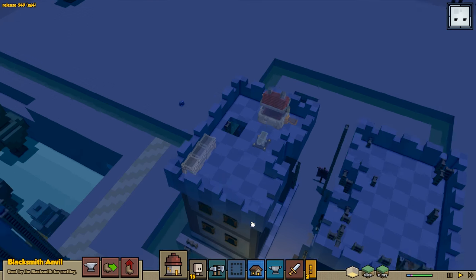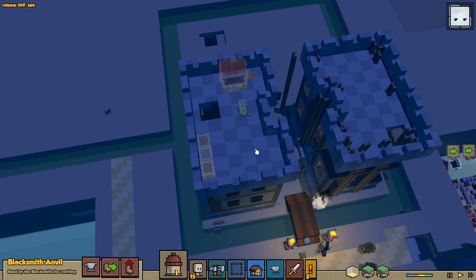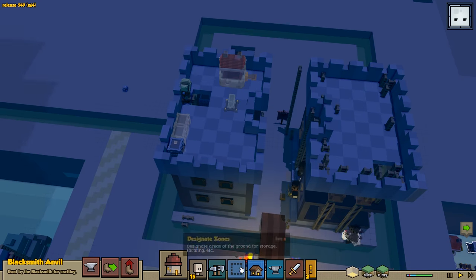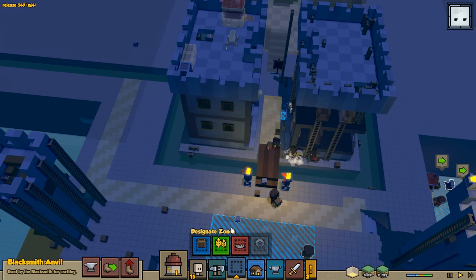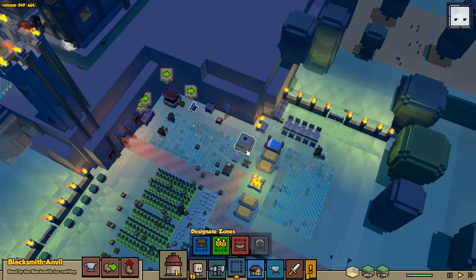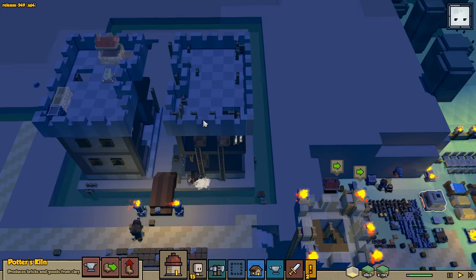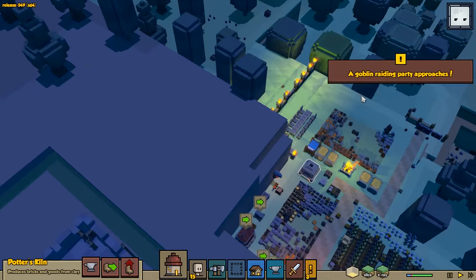Maybe put the anvil right here. That gives us lots of room because we might still want to do raw ore storage up here. We could just do it right on the ground too - we could make a little storage area just for raw ore and hide the zone so it doesn't look so nasty. It'll look really good like that. Next is the clay setup. We'll wait until they're done with this one, then start moving in some stuff.